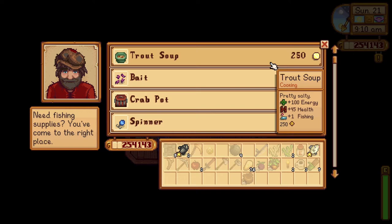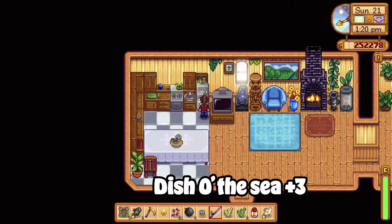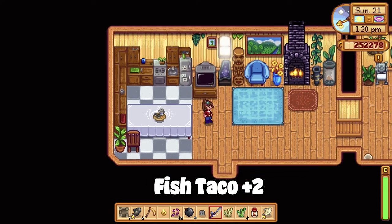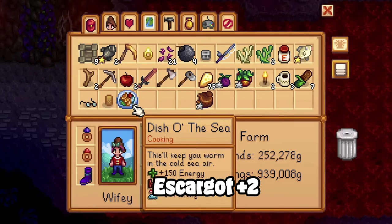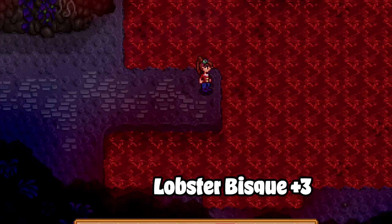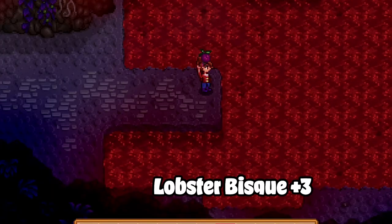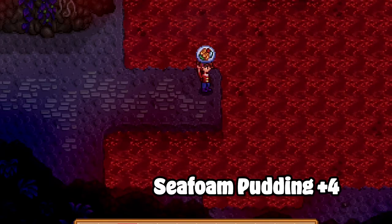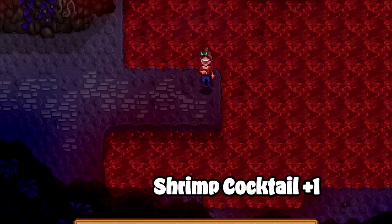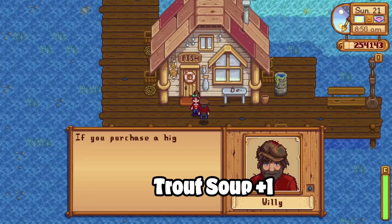Some dishes and their fishing boosts: Dish of the Sea gives 3 fishing boosts; Fish Taco, 2 fishing boosts; Escargot, 2 fishing boosts; Fish Stew, 3 fishing boosts; Lobster Bisque, 3 fishing boosts; Maple Bar, 1 fishing boost; Sea Foam Pudding, 4 fishing boosts; Shrimp Cocktail, 1 fishing boost; and Trout Soup, 1 fishing boost.